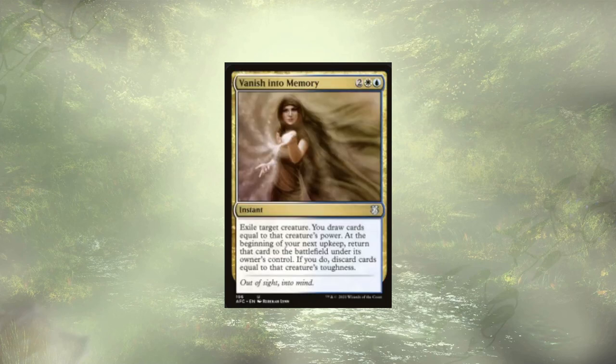Vanish into Memory is going to let us flicker a creature. It's kind of a slow flicker, but we draw cards equal to that creature's power, and then at the beginning of our next upkeep we return the creature to the battlefield. If we do, we discard cards equal to that creature's toughness. So slow flicker, card draw, and the ability to bin — this actually does quite a few things for us. Vanish into Memory is pretty great here.